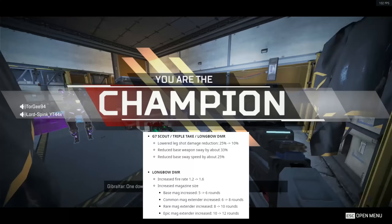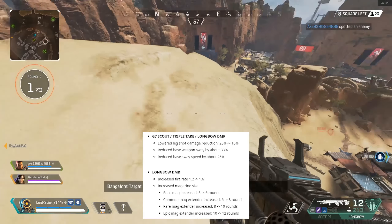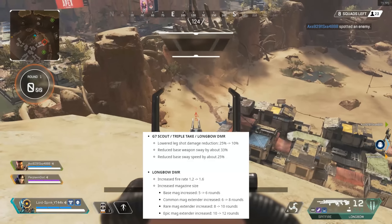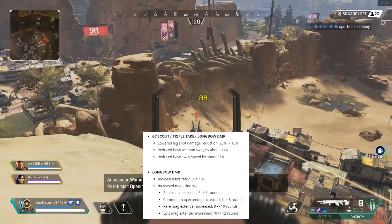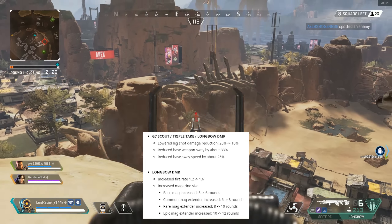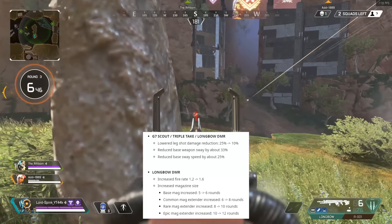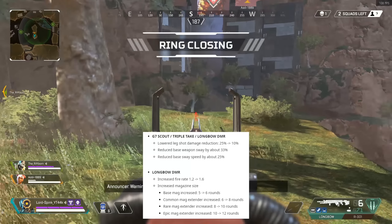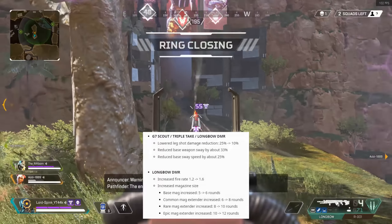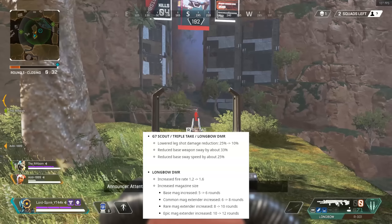The next changes are to do with the sniper rifles: the G7 Scout, Triple Take, and Longbow DMR. They've all had the leg shot damage reduction lowered — it was at 25%, now it's been lowered to 10%. They've also reduced base weapon sway by about 33%, and reduced base sway speed by about 25%. This has actually made a lot of difference in terms of accuracy, especially in close range combat.